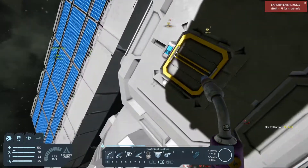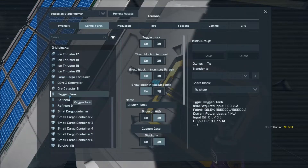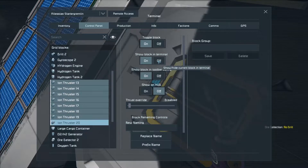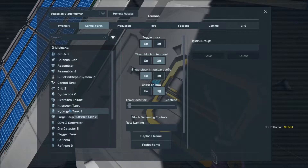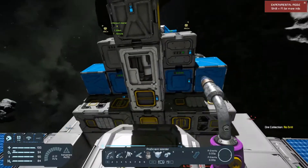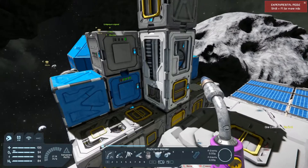Let's see how this hydrogen is going. Oxygen tank is full, so the thruster I can just let go away. Refinery. Survival kit. Hydrogen engine is off. Hydrogen tanks — you're filling slowly.